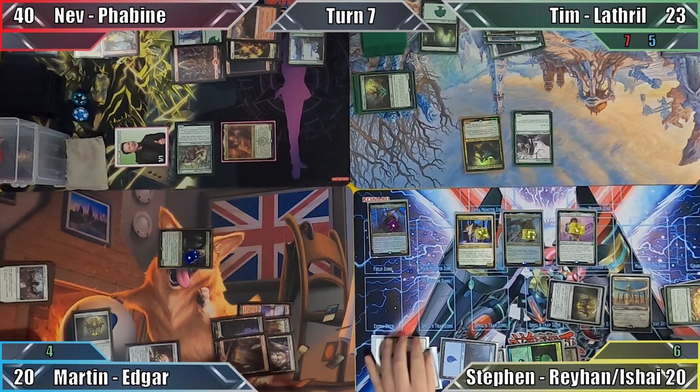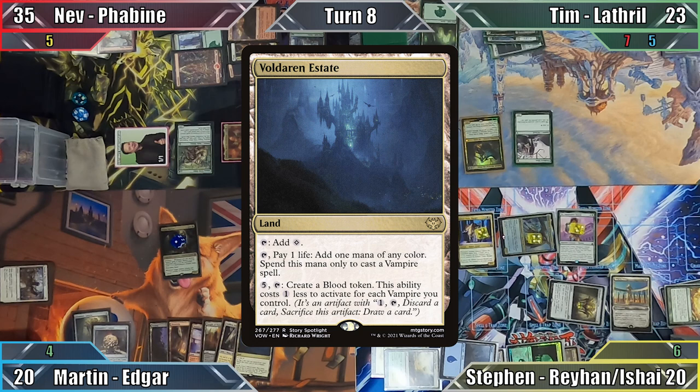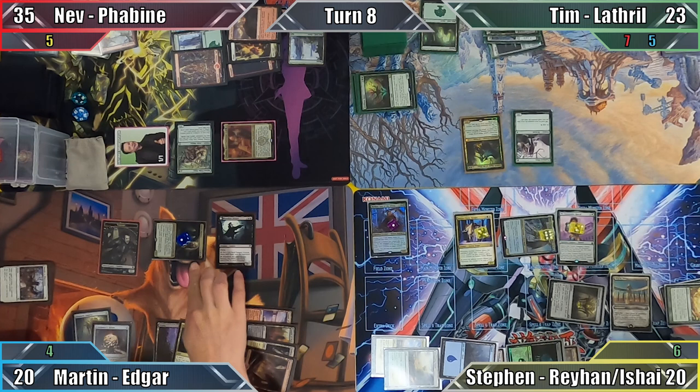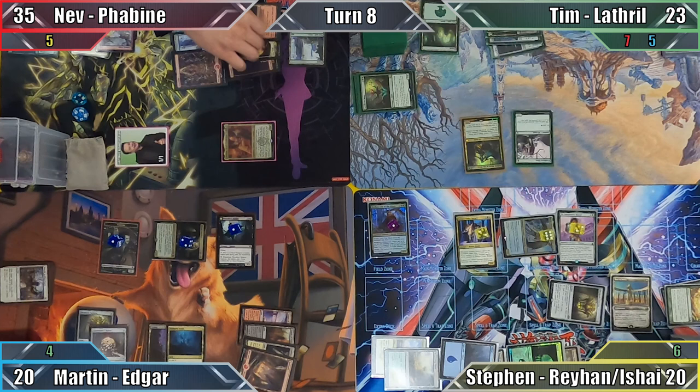Moving to combat, Steven attacks Nev with his Ishai, and unable to block, he takes 5 damage. Pleased with his board state, Steven ends his turn. In my turn, I play a land and then cast Bloodline Keeper. Edgar's ability triggers, making me a vampire token, and I move to combat. Here I attack Nev with Edgar, putting a plus one plus one counter on all of my creatures, and Nev blocks my commander with Selvala, Explorer Returned. He then sacrifices the Shaman to its own ability, putting a Planes Walker into play tapped, and with nothing more to do, I pass to Nev.